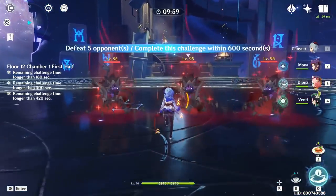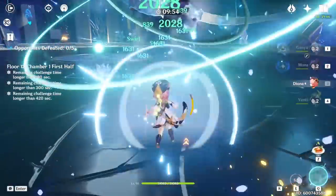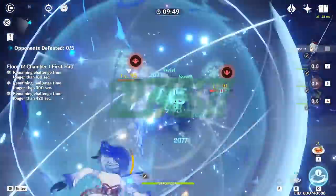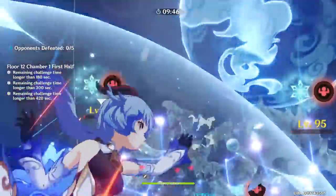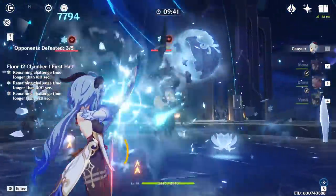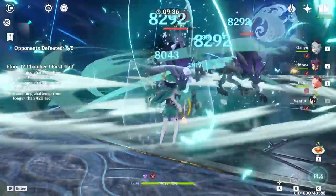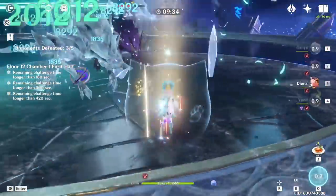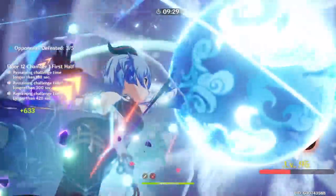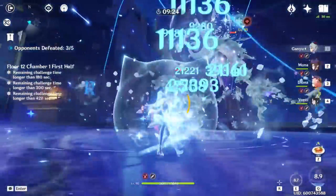For Ganyu freeze comp rotations in the standard Morgana comp: first apply cryo with Ganyu or Diona, then have Venti use his elemental skill and burst — his burst absorbs cryo. Then go to Diona holding 4-piece Noblesse to buff the team's damage. Then Mona uses her elemental burst and skill — Mona's omen buff gets extended when enemies are frozen. Finally, use Ganyu's burst to get the overall cryo damage bonus for your team.